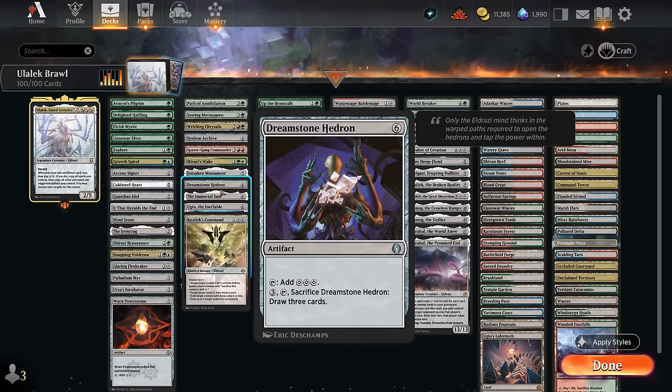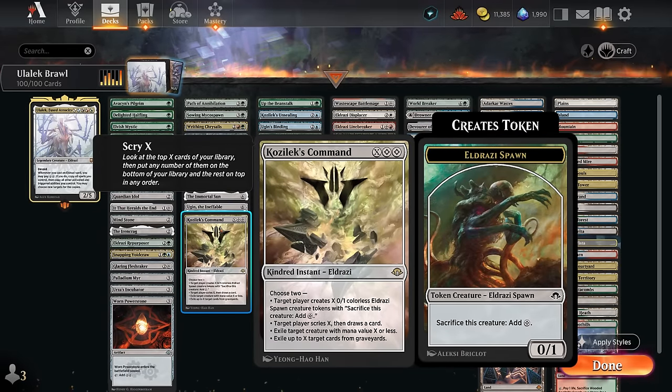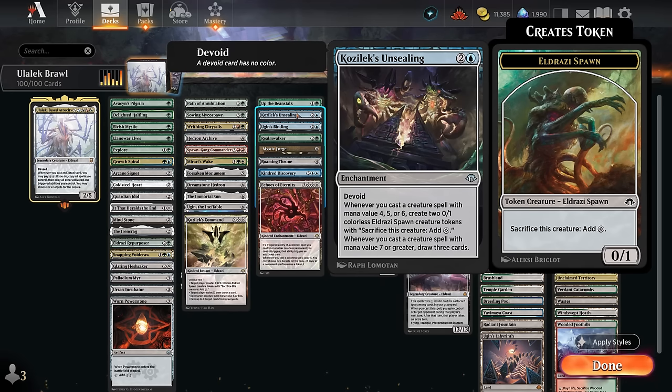Immortal Sun shuts down all planeswalkers. We only have Ugin in our deck so we don't really mind, and it also draws us extra cards, gives us a discount, and pumps the team by one. Ugin gives us a two-mana discount on all our colorless spells and can also start manifesting spirits off the top of our deck. Kozilek's Command is quite versatile — often exiling an opposing creature and making a bunch of spawn tokens. Moving on to our engine cards: Up the Beanstalk as mentioned earlier, and Kozilek's Unsealing can also be copied with Ulalek, giving us additional spawn tokens or best case drawing three additional cards.